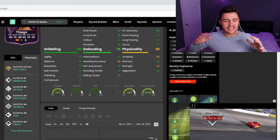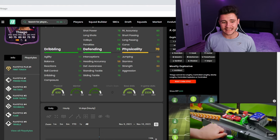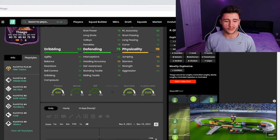Jumping over to FUTBin, we see a wide variety of different play styles for Thiago. He has First Touch, Ping Pass, Tiki-Taka, Slide Tackle, Technical, Flare, and Trivella.